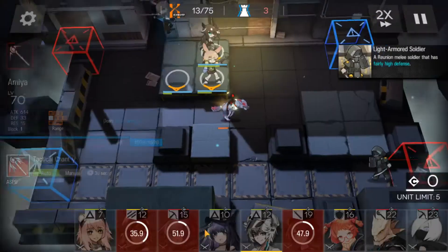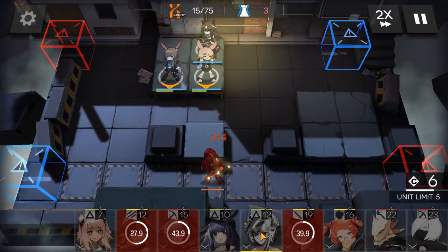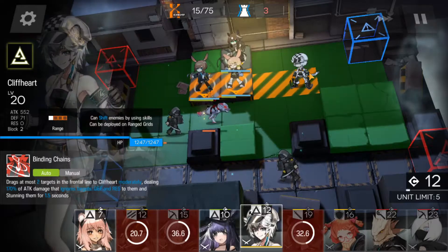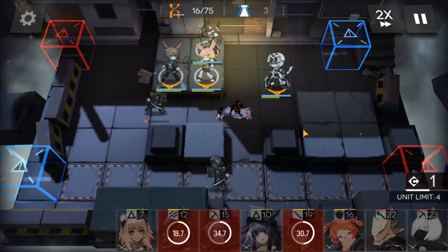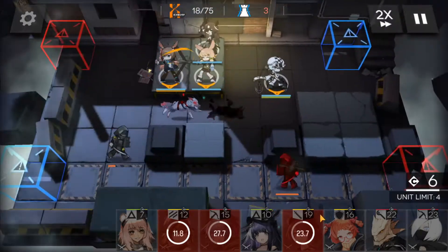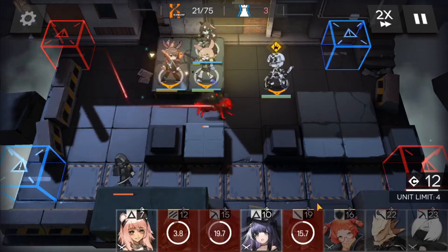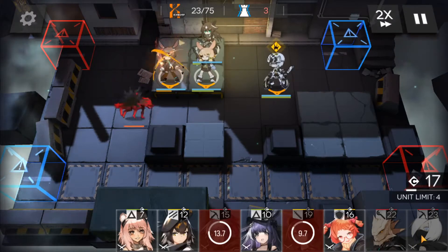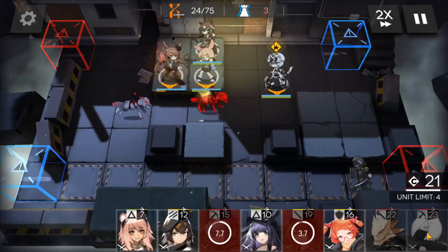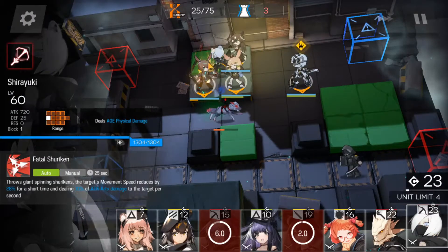Then put in Amiya here facing bottom, and next you want to use Cliffheart here and immediately use Amiya's skill.